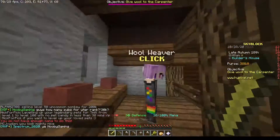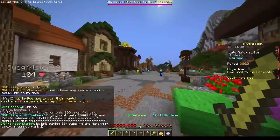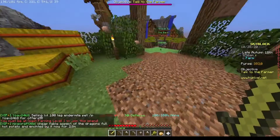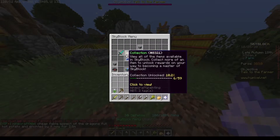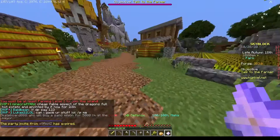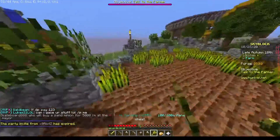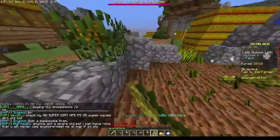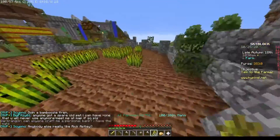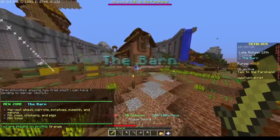Is there any other way of getting wool — like a farming area? It's probably in the barn. But I have to be farming level one. What's my farming level? Farming — four percent. I guess I just have to break crops. Okay, I think I'm getting the hang of this: you just run errands for random NPCs and get XP.